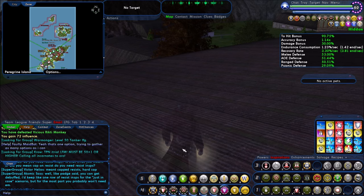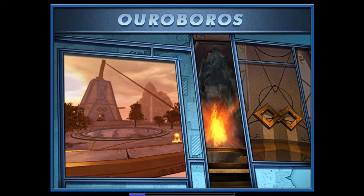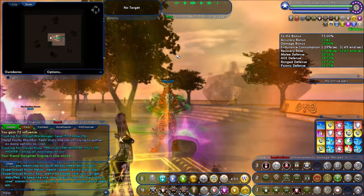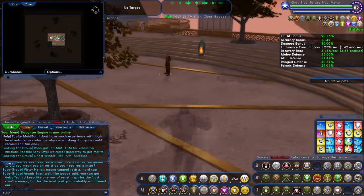That's called the Zookeeper badge — defeat 1,000 Rikty Monkeys. It doesn't have to be here, but that's the best place I find to hunt them. From there, we have to go to the Rikty Warzone — this is actually the Echo version of the Rikty Warzone — and it's for the Ace badge. So let's get you there.